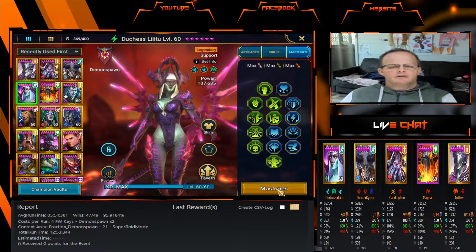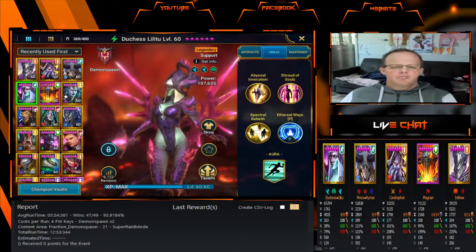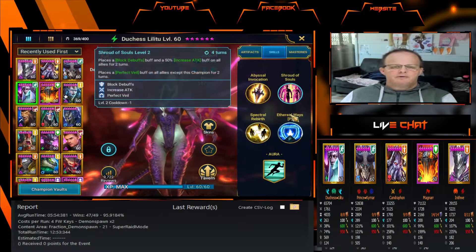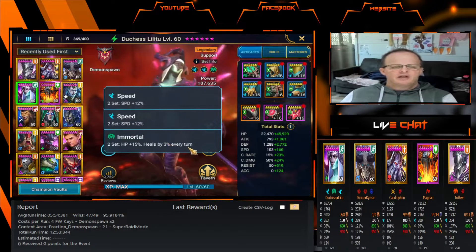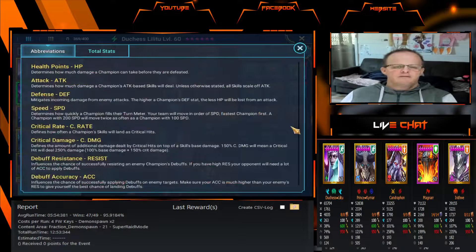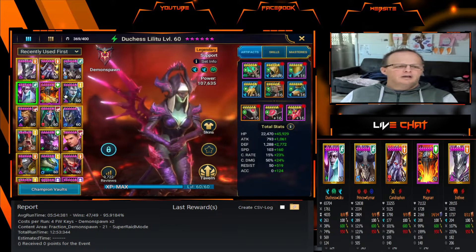Then we have Duchess. She is in defense and support role masteries, fully booked with Legendary books as she's used in a lot of areas of the game. She is in two Speed sets and an Immortal set for high speed. She's at 68,399 HP, 1,854 attack, 4,060 defense — a lot of defense when you build her — 263 speed, 38% crit rate, 74% crit damage, 569 resist so she can't get stunned, and 124 accuracy.